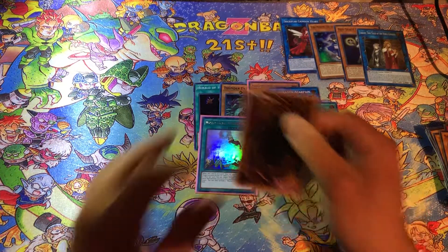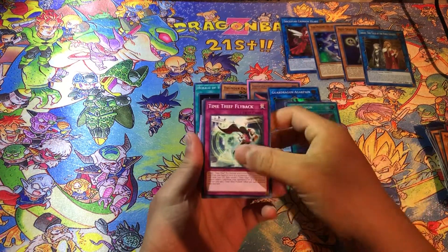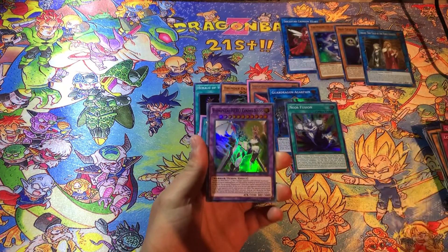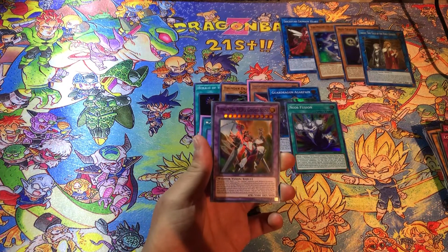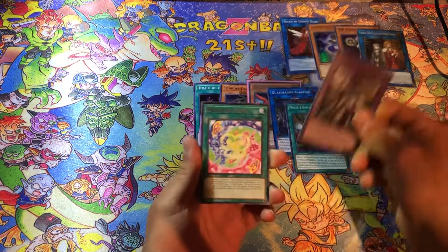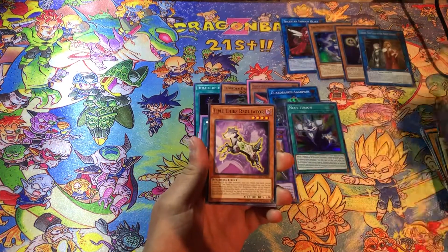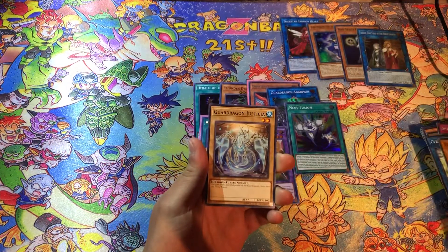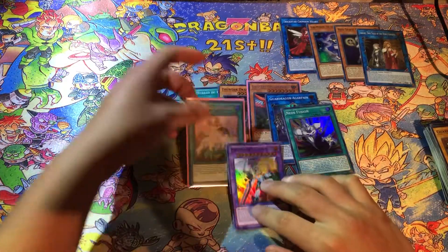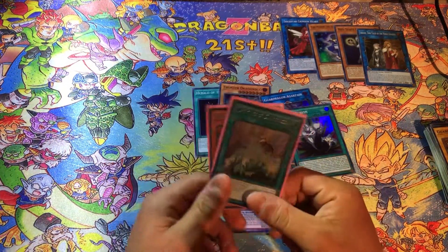Can we get a Secret Rare in this last pack? We got Time Thief Flyback, another Neo Space Connector, Lost Time, Elemental Hero Cosmos Neos. Not bad — we got a Secret Rare out of the other Special Edition, so that was pretty cool. Cyber Wicked Kid, Time Thief Regulator, and Guard Dragon Justia. So yeah — not bad overall. We got the Guard Dragon and the Danger! Thunderbird!